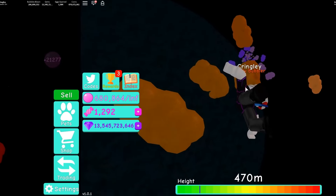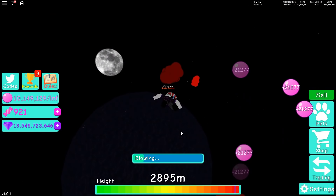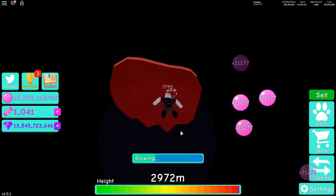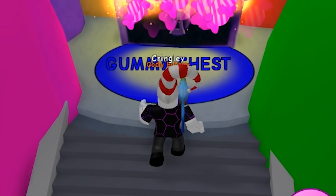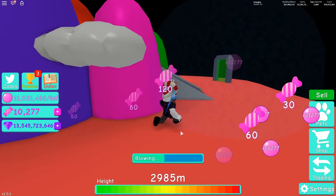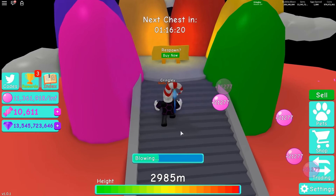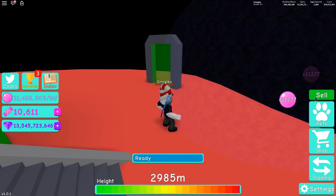I've finally made my way almost to the top - we're like one step away. There we go, we've discovered the island. The gummy chest - this is where we get all the candy. The islands work pretty much like the Christmas one: you just get candy, keep respawning stuff, and keep going from there.